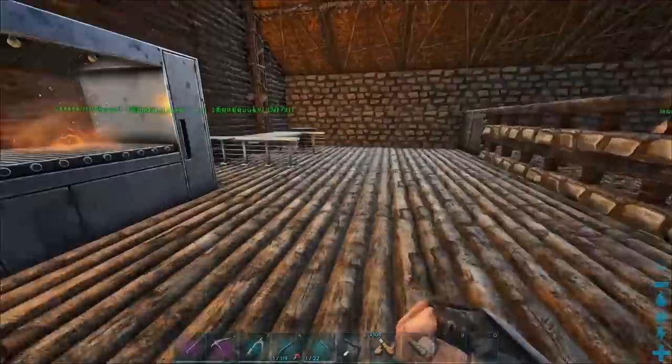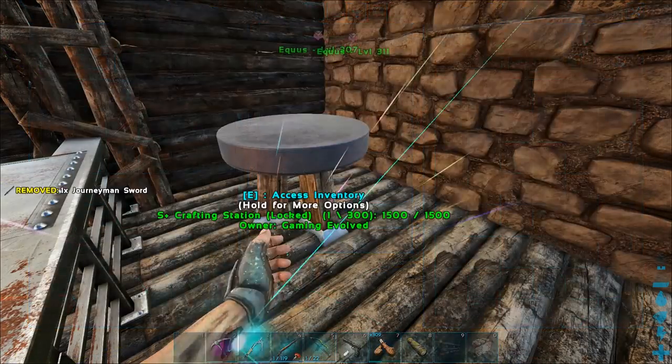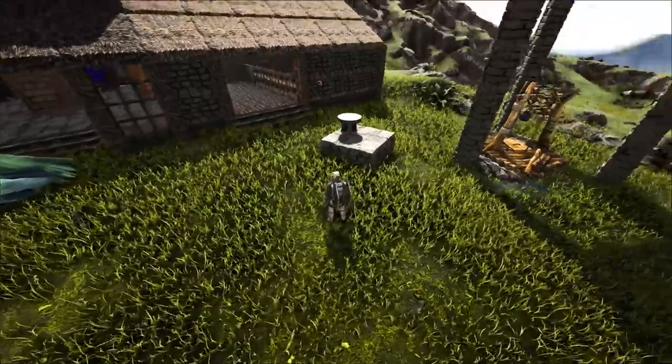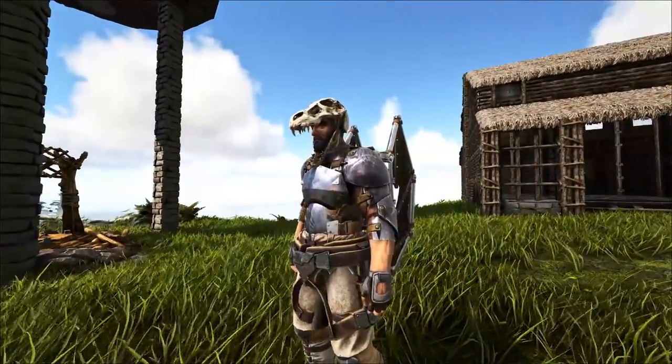I'm making cooked lamb here - that's gonna feed me for a good while. I'm going to bring back a stack of 2000 mutton and the rest will be cooked lamb chops. I need to leave the sword in here for sure. It didn't take much durability at all, which is awesome. That's it for today guys - if you enjoyed the video go ahead and hit the like button, subscribe if you want to see more like this, and as always I'll see you in the next one.